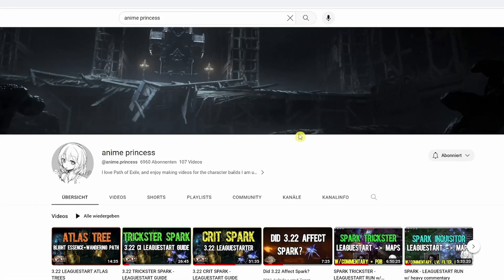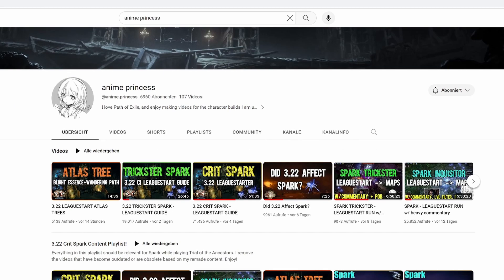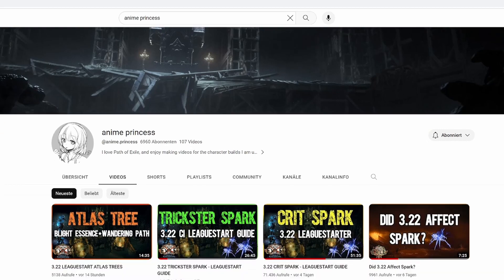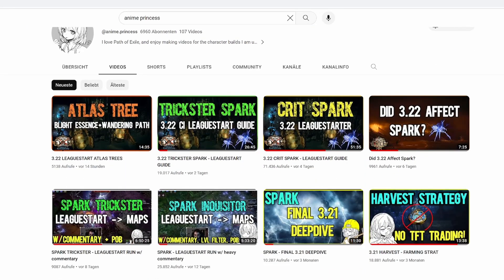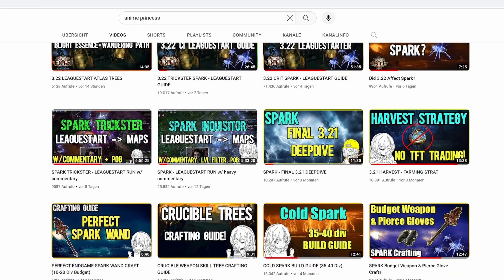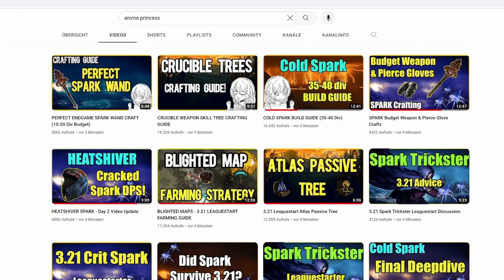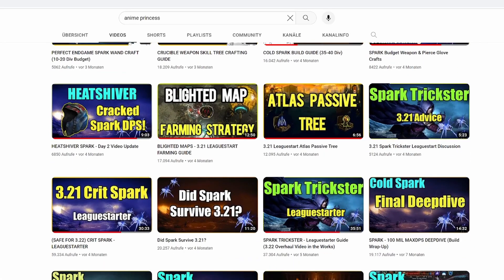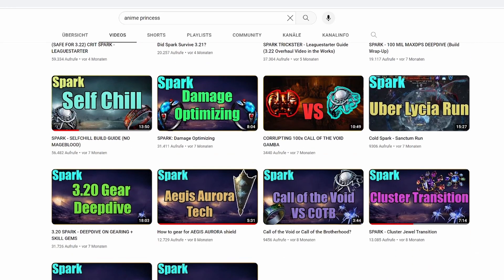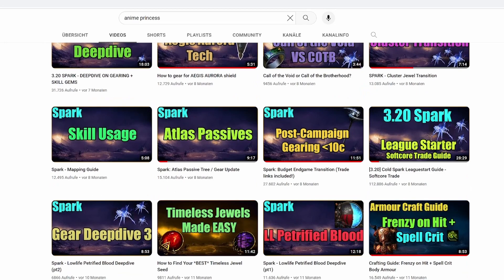Zu guter Letzt ist hier der Vorteil an Spark, dass ihr Anime Princess – das ist ein YouTuber, den verlinke ich hier auch in der Section unten, lasst dem guten Typen ein Abo da – weil das hier eine sehr sehr starke Referenz für diesen Build ist. Er hat Guides, wie man alles macht: Crafting, Atlas Strategien, wie ihr auf Poison baut, wie ihr auf Crit baut, wie ihr den Ki-Khiva benutzt mit den Ringen.